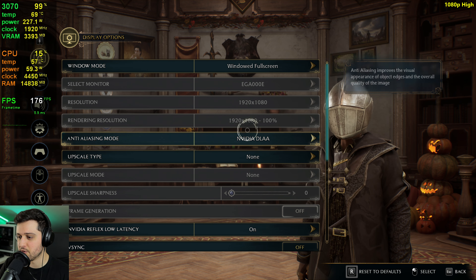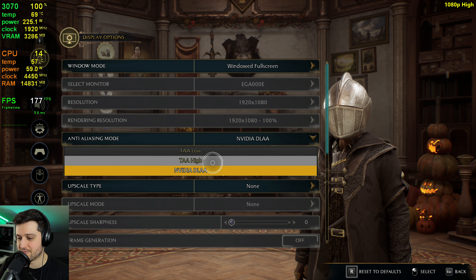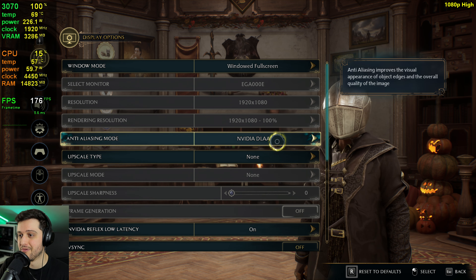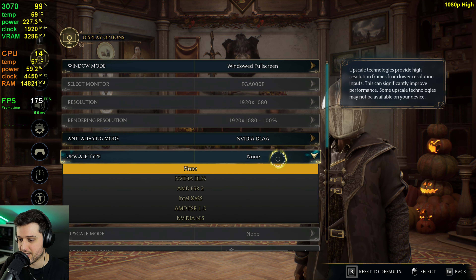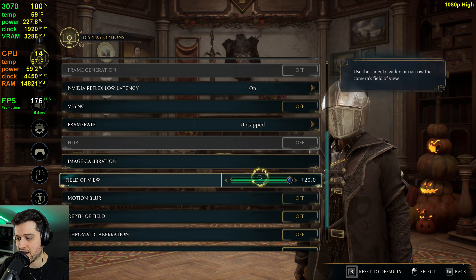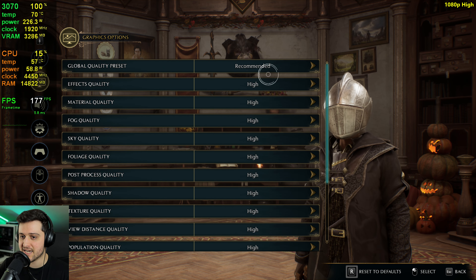Let's go over the settings. I'm playing at 1080p resolution, and we're also gonna test at 1440p and 4K. I'm using DLAA as the anti-aliasing mode because it looks way better than TAA and actually performs better than TAA High in this game, so it's a no-brainer. If you have an RTX GPU and want native resolution, DLAA is the way to go. Upscaling type is set to none at the moment, but we'll also utilize DLSS a bit later.